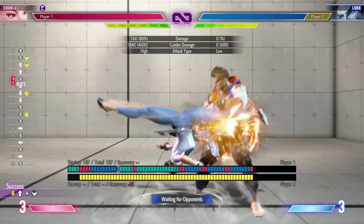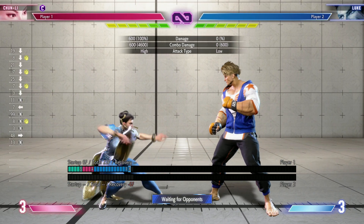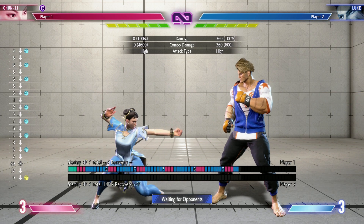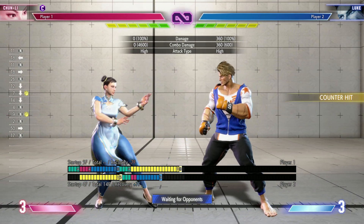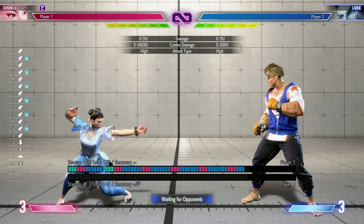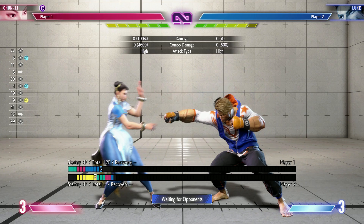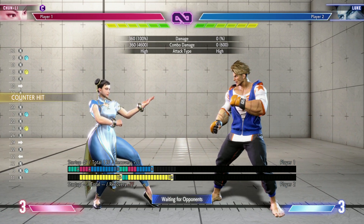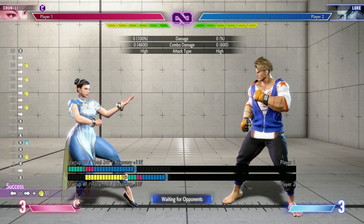Here's a practical example: Chun-Li's BnB is stand medium — five-frame startup, plus one on block — into crouch medium, six-frame startup. The problem is if they just jab right after, I get beat up. Luke's crouch jab is four frames, faster than my next move. So I have to tailor my combos: if I know he's going to jab out, I go for my own stand light punch instead, which is four-frame startup. Thanks to the plus one, his jab will never win, and now because of that jab giving two extra frames of advantage — seven frames of advantage — I can use that as a combo starter.